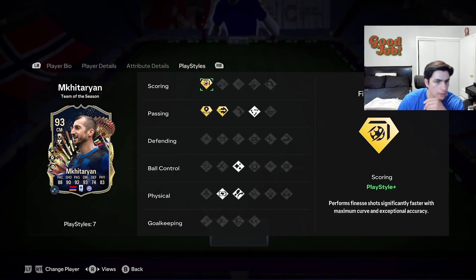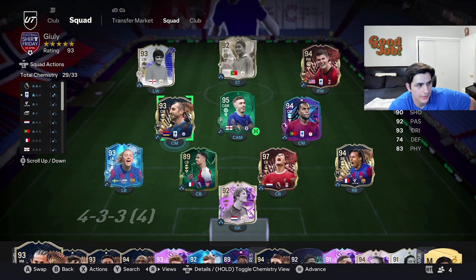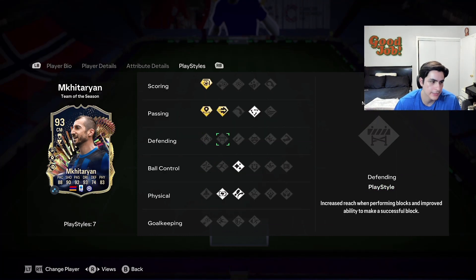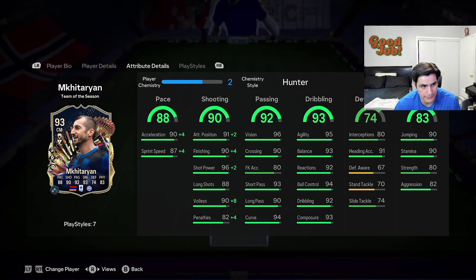Alright guys, that's going to be enough gameplay. Three games played with Mkhitaryan — no goals, no assists. It's Division 1 rivals, it's just such a sweat fest trying to get to Elite Division. I'm almost there, it's a real grind. Maybe I should play champs qualifiers to show more gameplay. I think rivals makes sense because rivals rewards are pretty good now. One thing I will say — I need Technical, even the base one. Without it, it's not quite a must-complete SPC, though I still think it is a very good SPC.